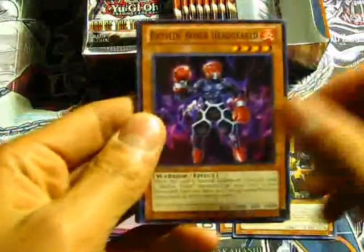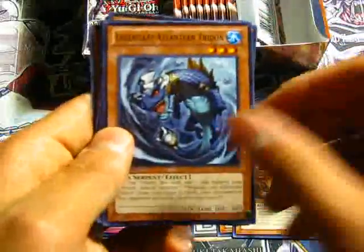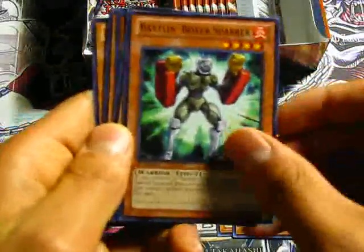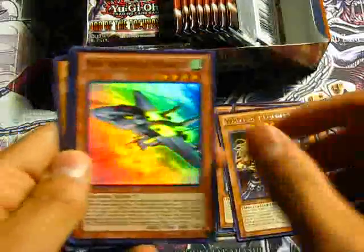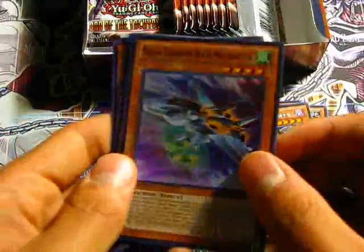Shark Kraken, Battle Boxer — and you saw the Super. Battle Boxer Headgear, Legendary Atlantean Tridon, Battling Boxer Sparer, a rare Wheel of Prophecy, and a Super Mecha Phantom Beast Mega Raptor — so there's the Mega Phantom Beasts.